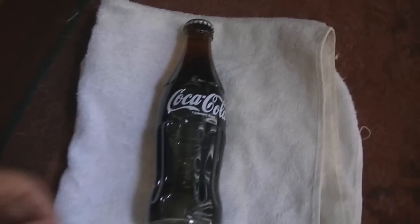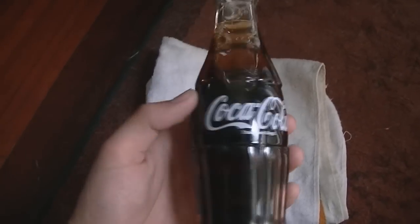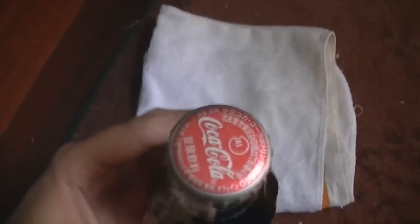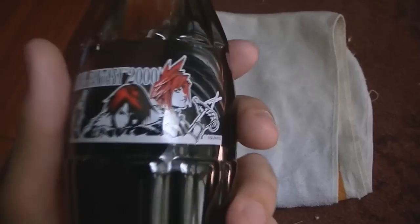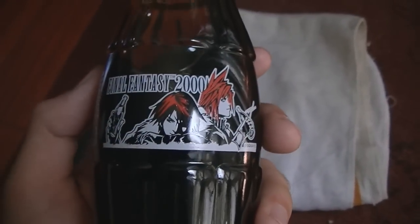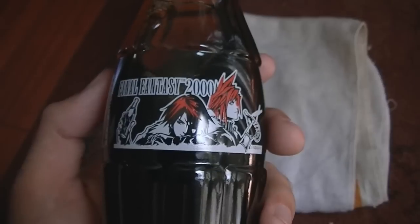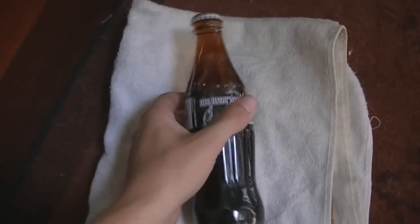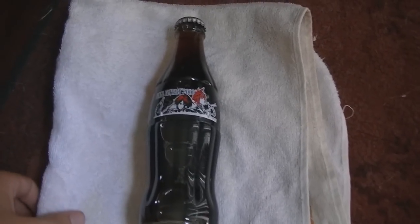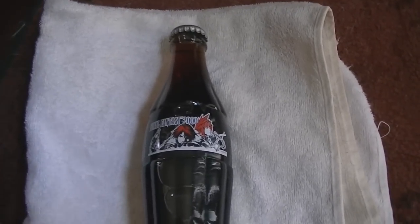For those who've already seen my videos, you've probably seen this before, but one last time. This is a Coca-Cola bottle that you got in Japan during the year 2000. You can see the little Japanese writing on the top. What makes it significant is that it has Cloud and Squall on the front — Final Fantasy 2000. It was a limited edition item sold in convenience stores. It's a real pain to get nowadays, running about $100 on average, so if you see it, definitely try and grab it. It's a very rare item.